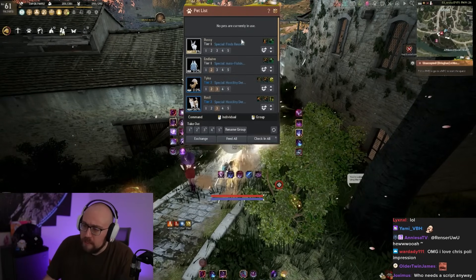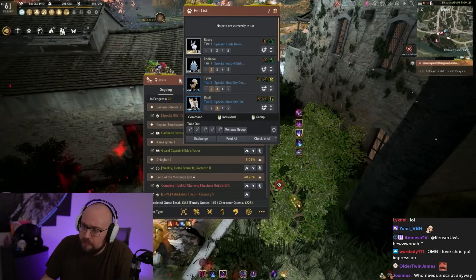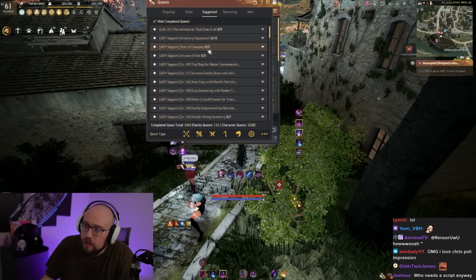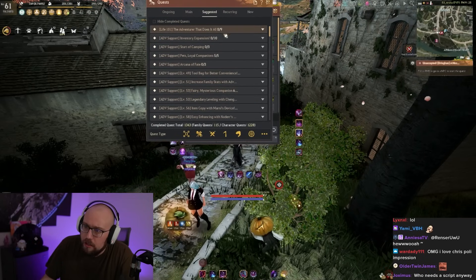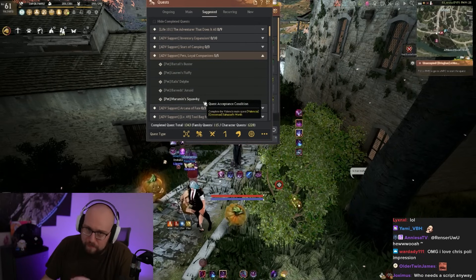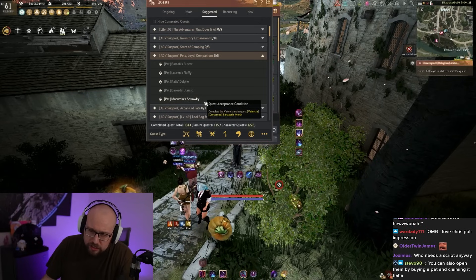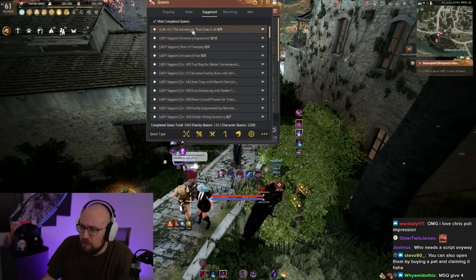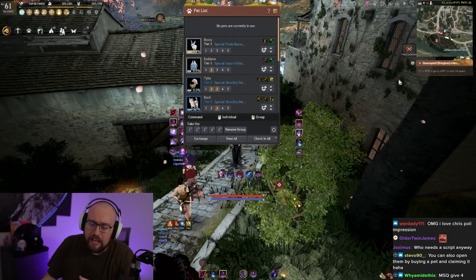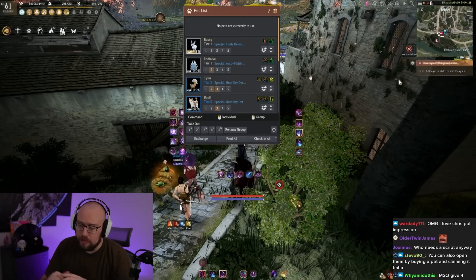The game is going to give you like five or six pets for free. There's a suggested tab for pets — five quests in there will give you five pets for free. The main story should give you one or two pets, and you should get one or two from login rewards as well. You don't necessarily have to spend money on pets, although I recommend tier three pets as a general rule if you're okay with spending the money.